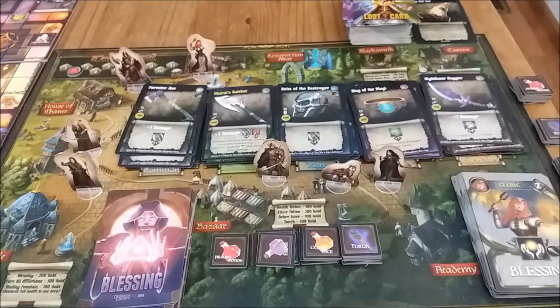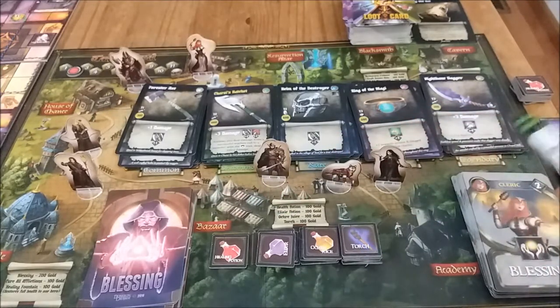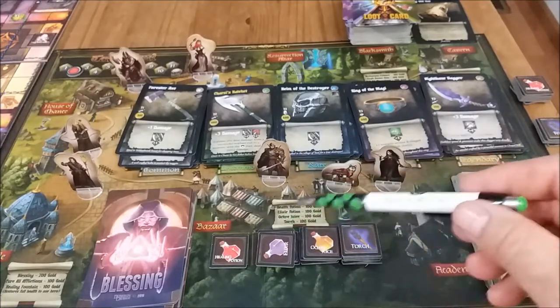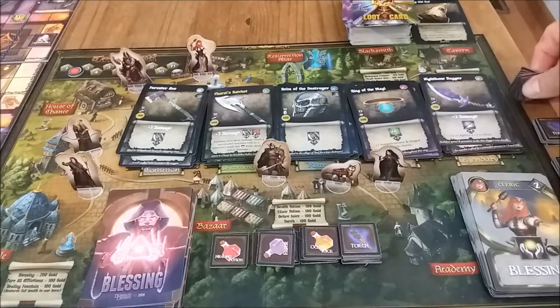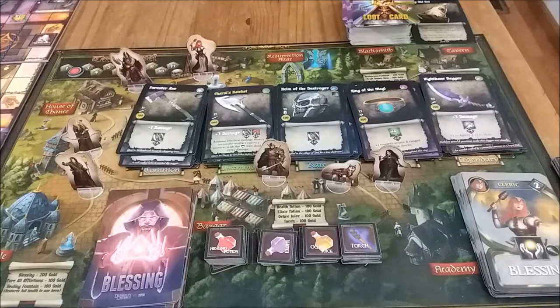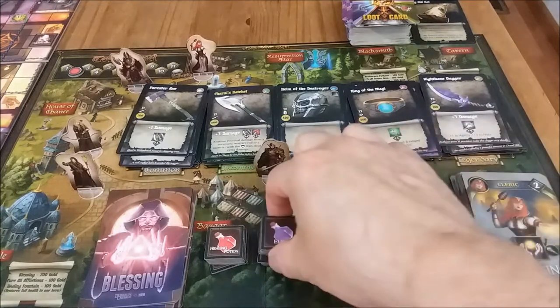Next, restock the bazaar. Remember we set some items aside — potions and torches that were used. Think of it as the bazaar villagers creating more of these for heroes to purchase. Simply take all those used items that were set aside and put them back into the bazaar, including the elixir potions.